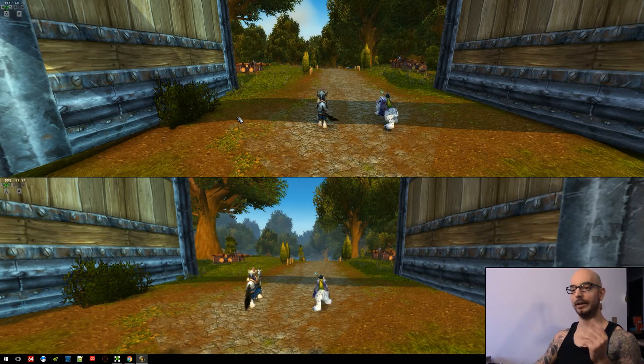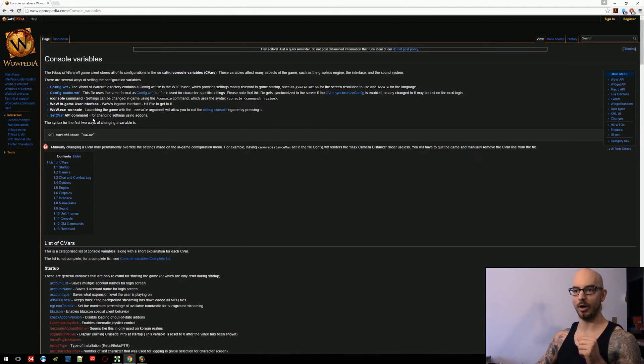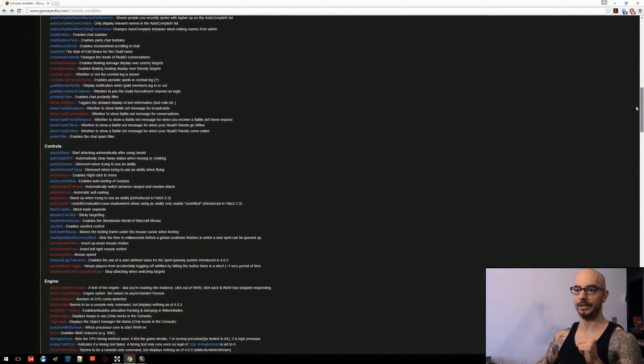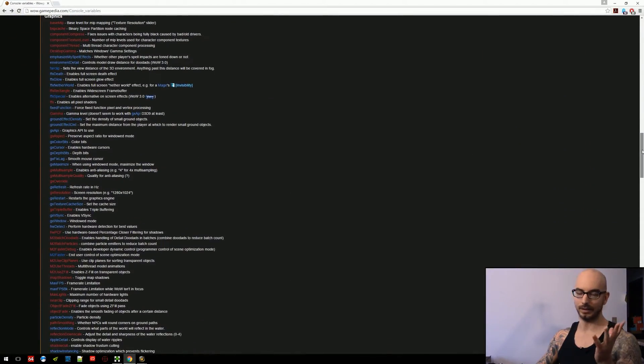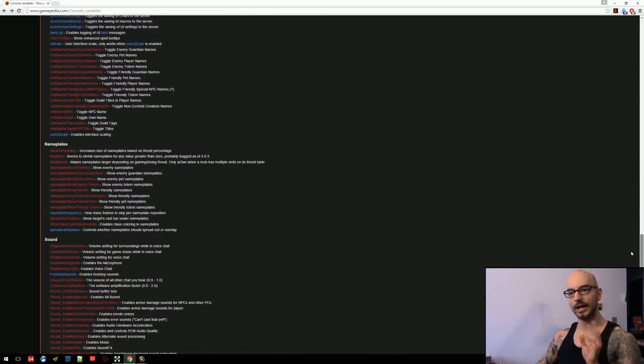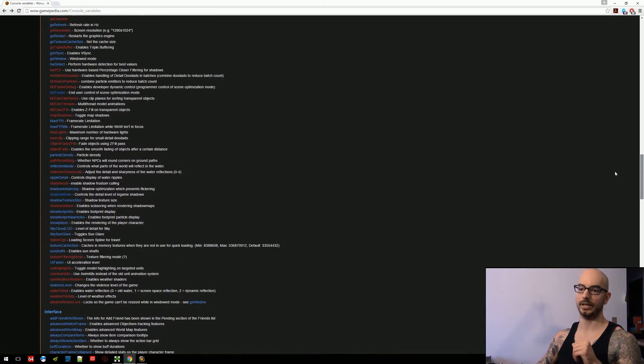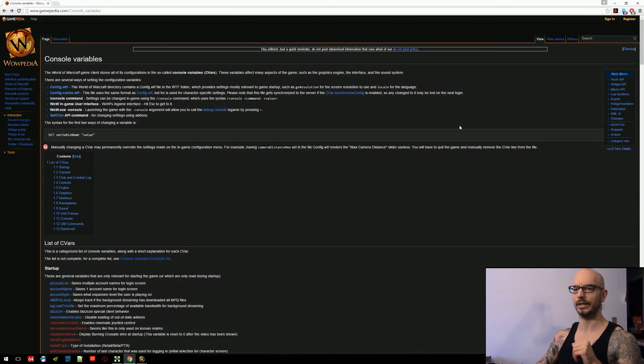So how do we do this? Well, first of all, there's a whole long list of console variables, or CVARs for short. They can be accessed via the slash console command. Here's a big long list of them over on Wowpedia — I'll throw the link in the description as well. A lot of these are pretty useless, and some of them are protected so you can't change them on the fly, but generally what people are looking at are the camera settings and the graphics settings.